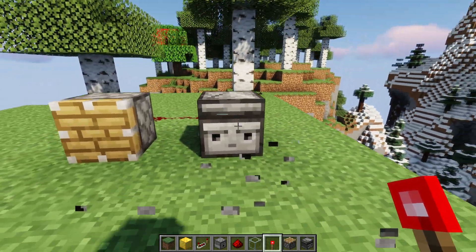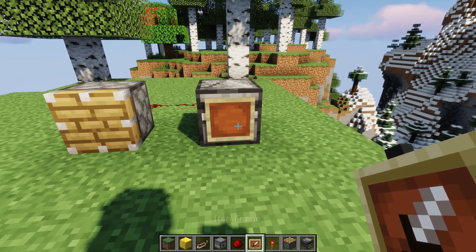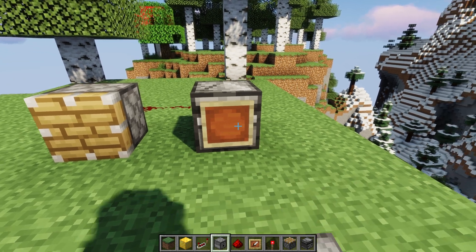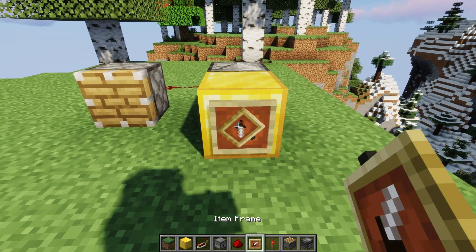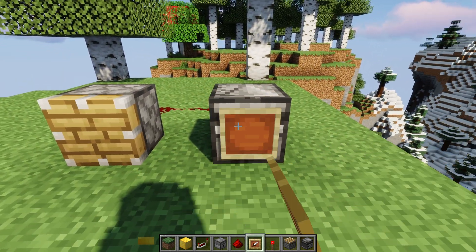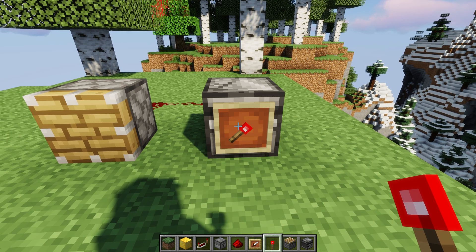I do know another difference: Bedrock Edition will know about item frames. If you do an item frame and put an item and rotate it — I'm not sure if it's an item frame directly on the observer or one on a block in front of the observer — but Java Edition doesn't do any of that at all. It doesn't notice that the item frame exists, whereas in Bedrock Edition it will.